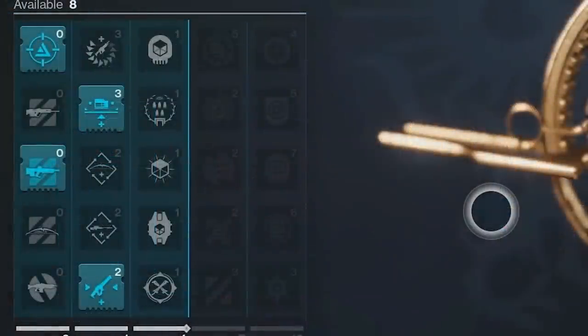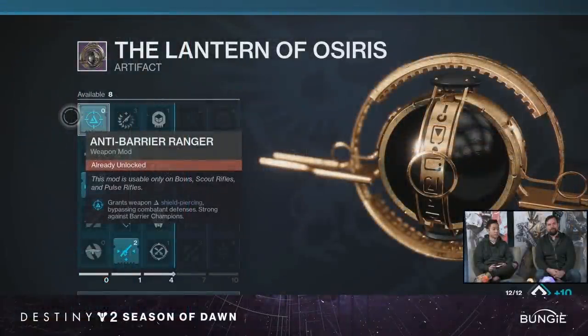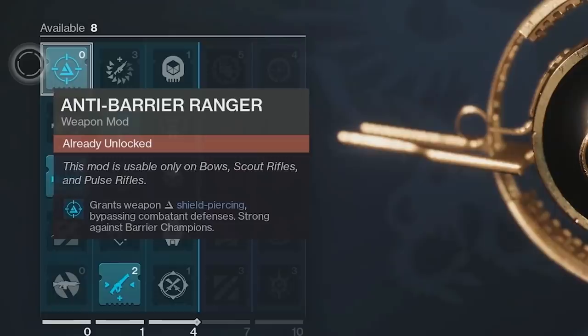Looking at the first column, they've actually moved our anti-barrier mods as well as our unstoppable and overload mods to this column. They said they wanted to make sure people have access to these mods early so everyone can hit those activities as soon as possible. Notice we have anti-barrier ranger here — a mod that applies shield piercing rounds to bows, Scout Rifles, and Pulse Rifles. Last season was auto rifles, SMGs, hand cannons. Now we're moving to bows, Scout Rifles, and Pulse Rifles.